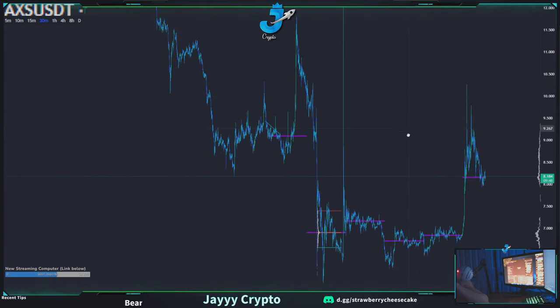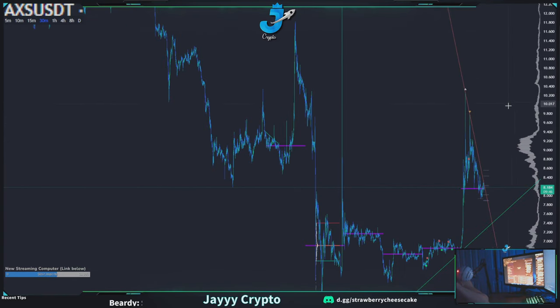AXI — short it. There's a classic shitcoin pattern with this.